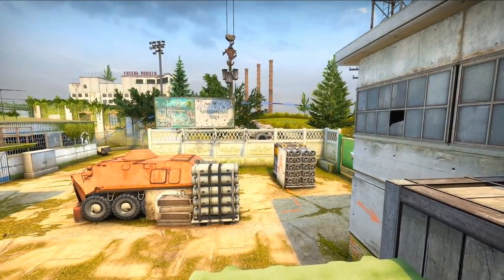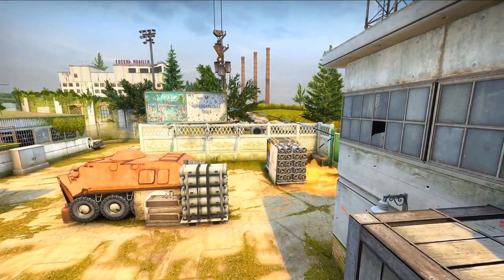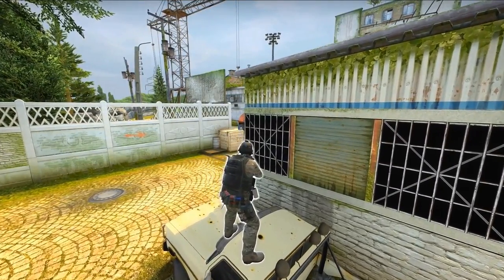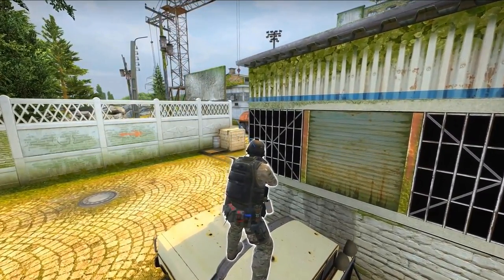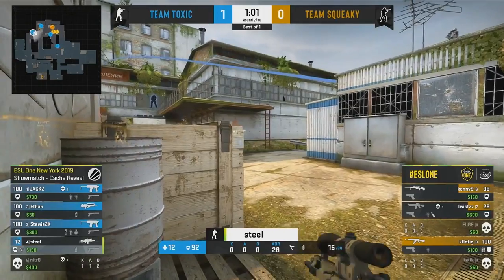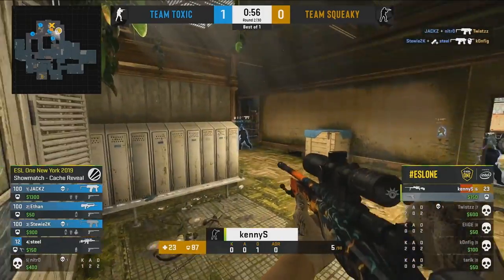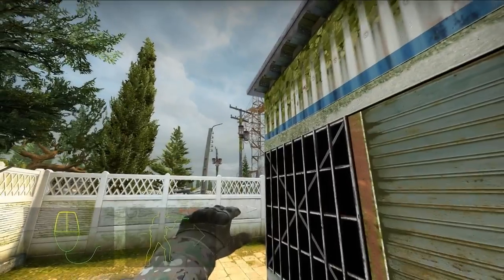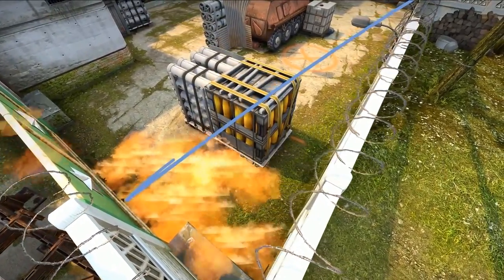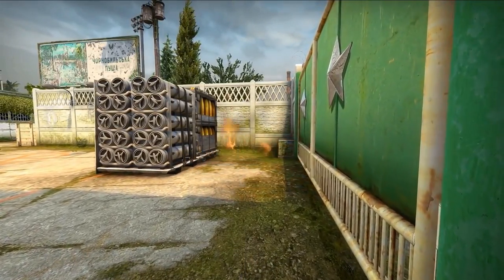Starting with A site — there are some pretty big changes to the geometry here. The height of some of the props and models have lowered, but most notably there are many new angles for CTs. One of them allows you to see terrorists passing from default to quad from car. You can also see main from this new position now. These changes are powerful for CTs, but I actually like them because when I play Cache on A, I feel almost powerless holding a CT rush. You can also molly quad from car now — ESL made that very clear in a tutorial on how to do it. I believe this molly will be used at least 50% of the time when retaking A site.